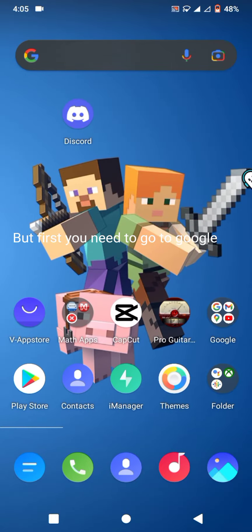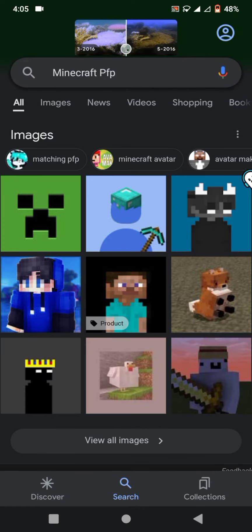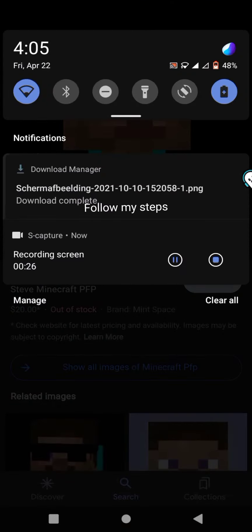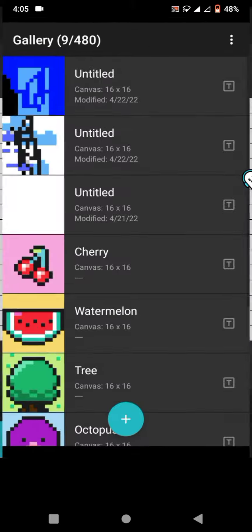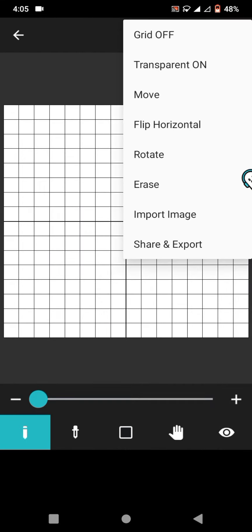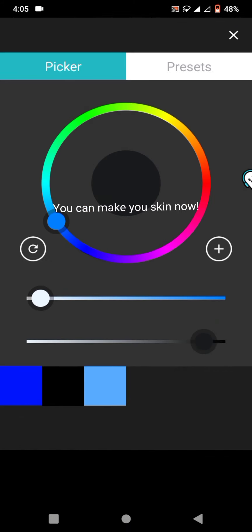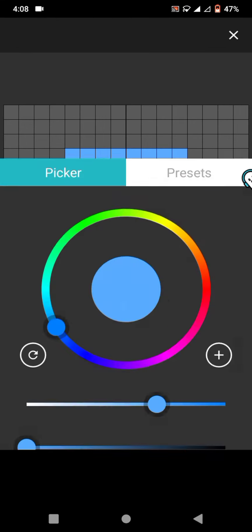But first you need to go to Google, search 'Minecraft pfp'. Don't download the Steve guy — screenshot this pic. Follow my steps. That's why I'm letting you screen mine, because I downloaded the horrible pic.